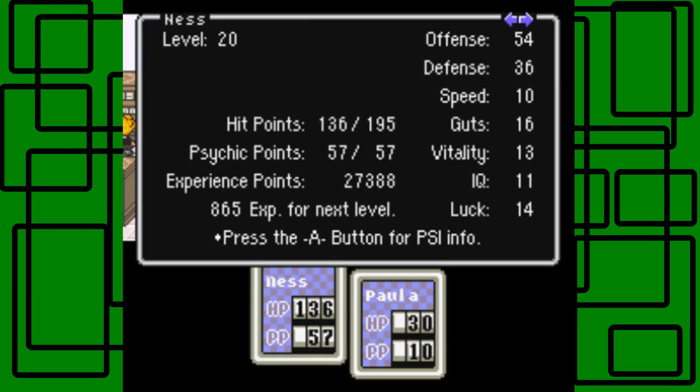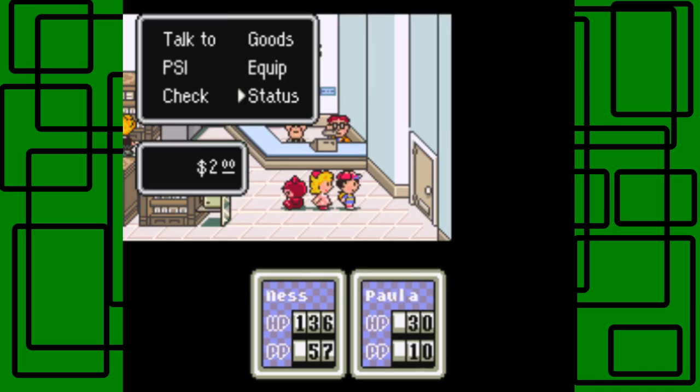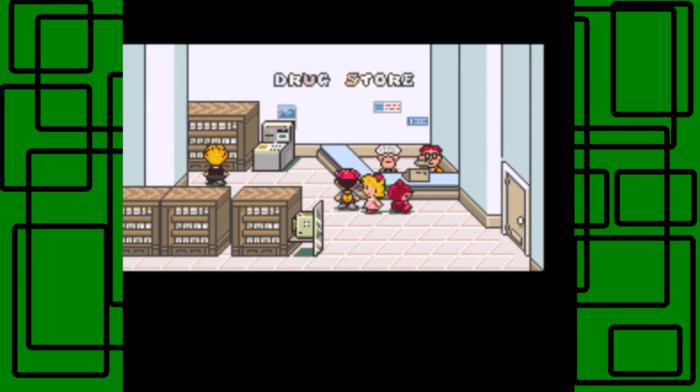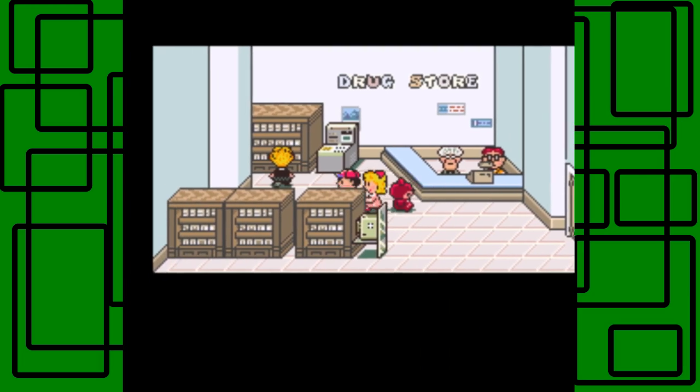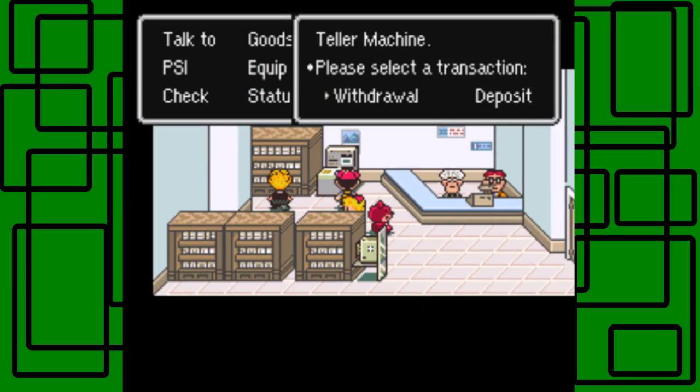She's only level 1 right now and all our stats are 2. So basically when we're level 1 we have 30 HP and 10 PP. So yeah, we're gonna have to raise her up, but first what I want to do is withdraw some money because I actually want to equip her with some items and stuff so it'll help her raise her stats.